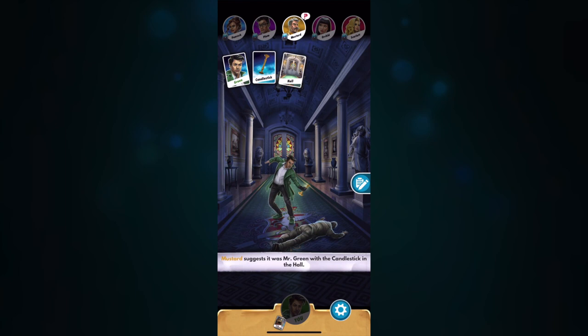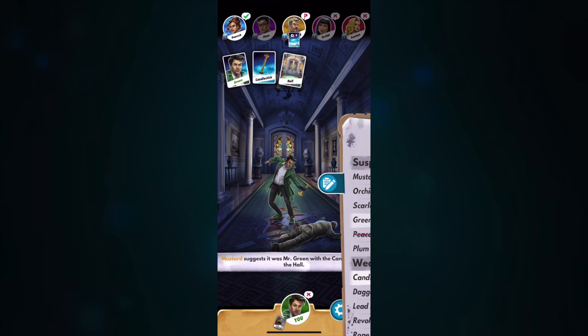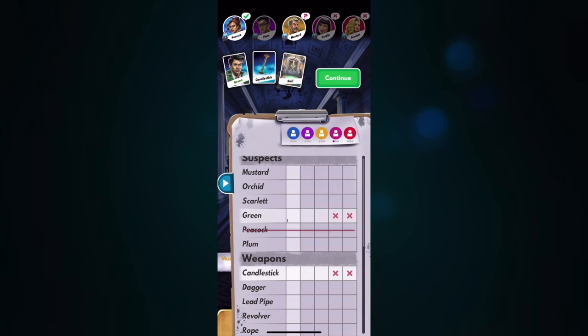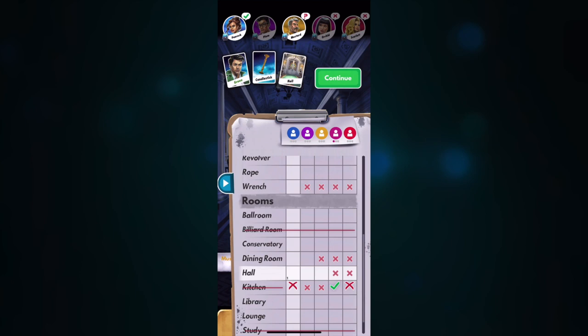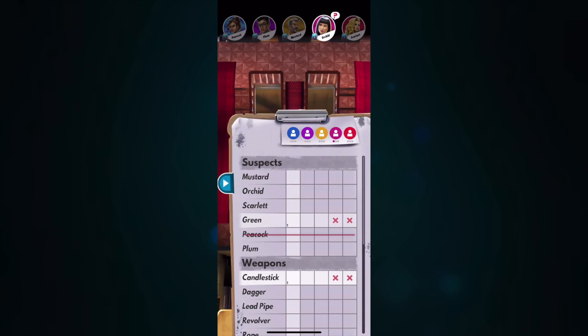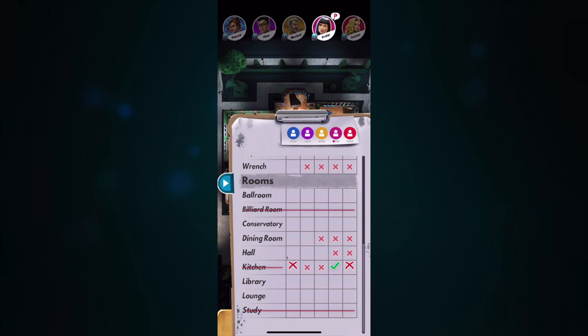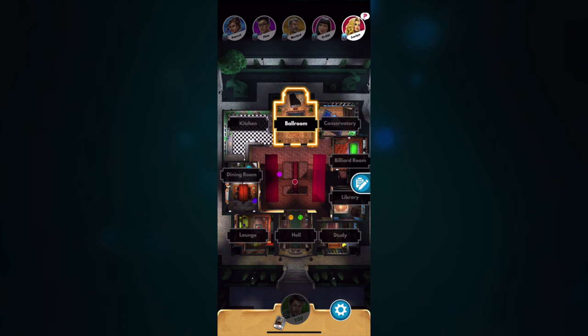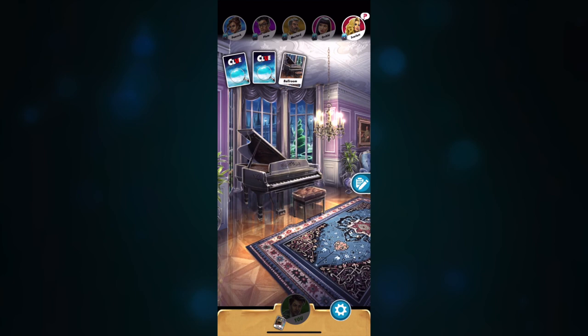Peacock is picking — Green, Candlestick, and Hall — and nobody has any of those, so the X's have shown up. We now know that Mrs. Peacock either has Green, a Candlestick, or the Hall, and I'm going to put ones there. I'd love to know if she's got that wrench. We've already eliminated three of the rooms. I hate a low roll because we can lose a turn. I get more information out of other people going than from my own turn.